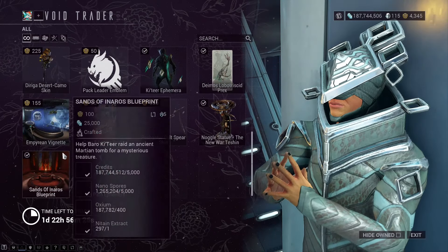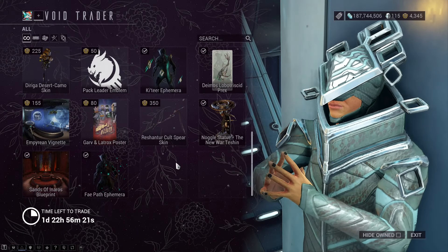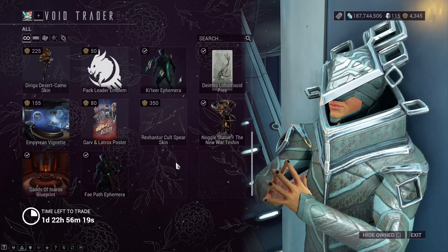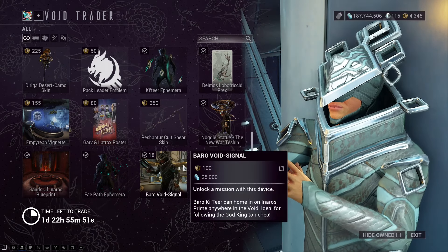The Sands of Honoris Blueprint. There is the Fear Path Ephemera, and of course if you come to see him with Honoris Prime equipped, as well as special chatter with Barrow Catia that I'm not going to spoil, because it's different every time.